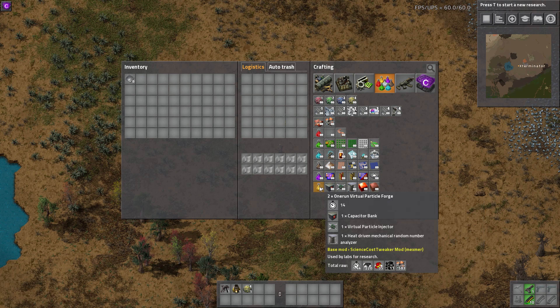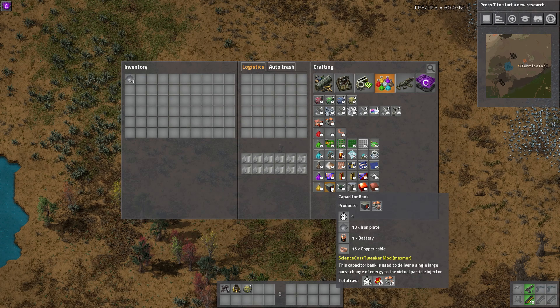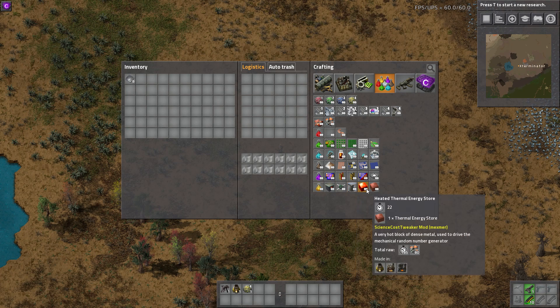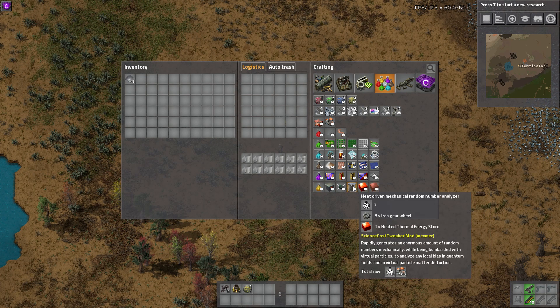It does get expensive. The last one — high tech science — requires a capacitor bank made from cable, battery, and iron. There's a processing unit made from cable, plastic, and iron plate. Then there's a heated thermal energy store, which takes the thermal energy store plus 40 copper plate, as well as gear wheels. That's roughly what the high-end crafting looks like.